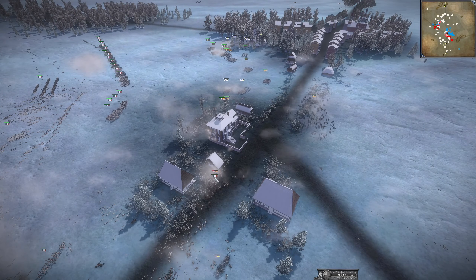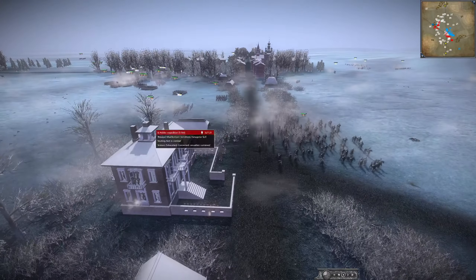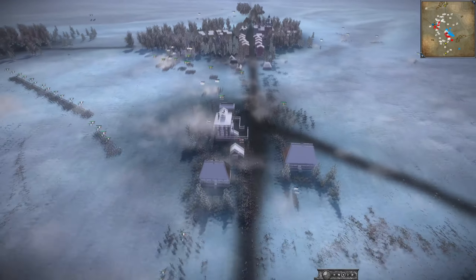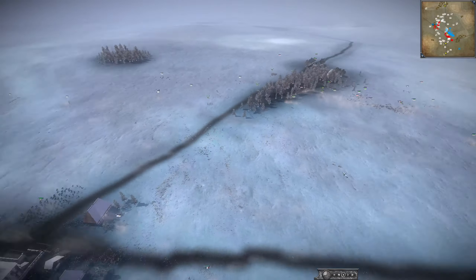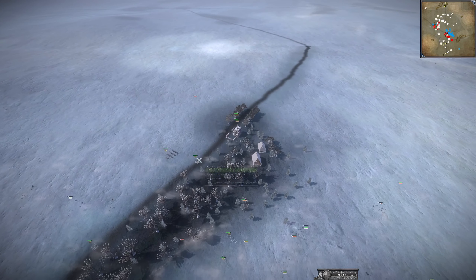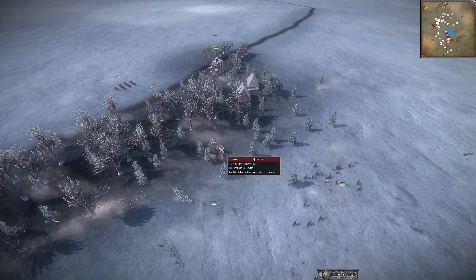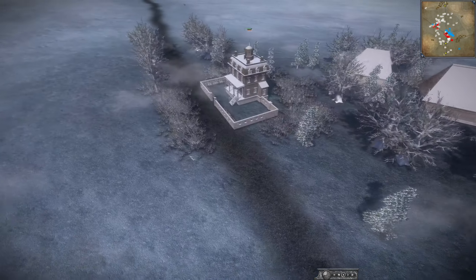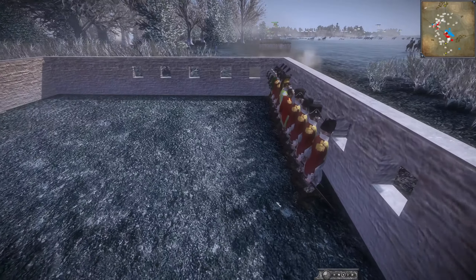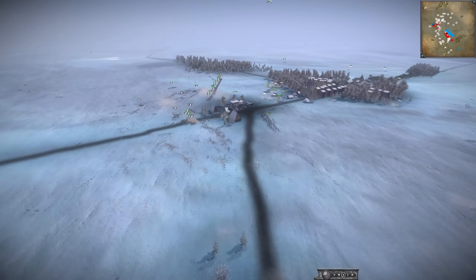We do have Cuirassiers charging up trying to take on the Lancers of France. These Grenadiers are going to get in the house with the Skirmishers — they are shaken and have taken a lot of losses. The Swiss have fallen back to this one-pointer, and that may be what Saxony is going to try to go for. They have their General, some Tirailleurs, and some Skirmishers. They're not going to probably win with just Skirmishers and a General, but they have to try.